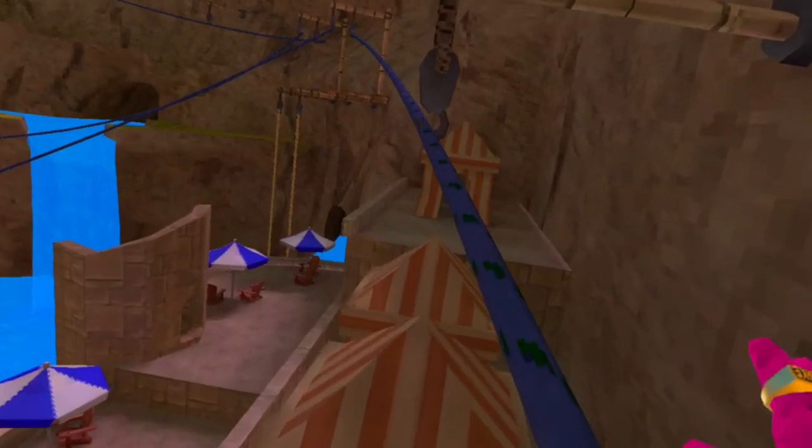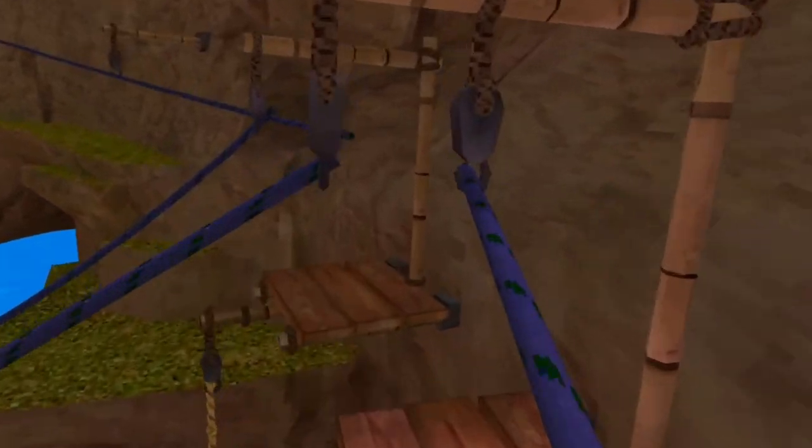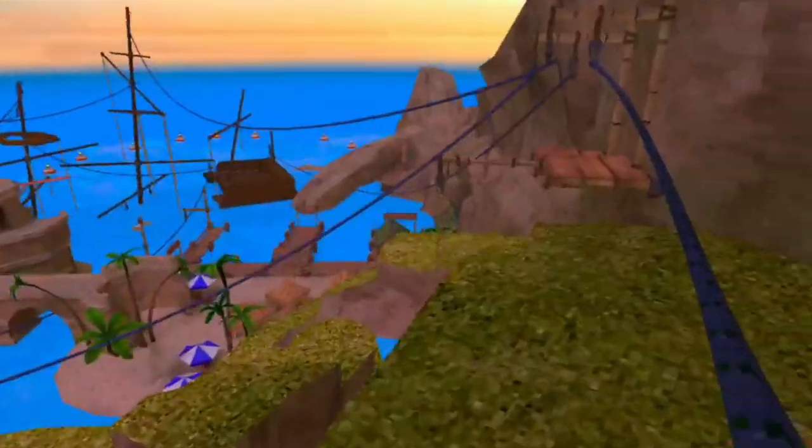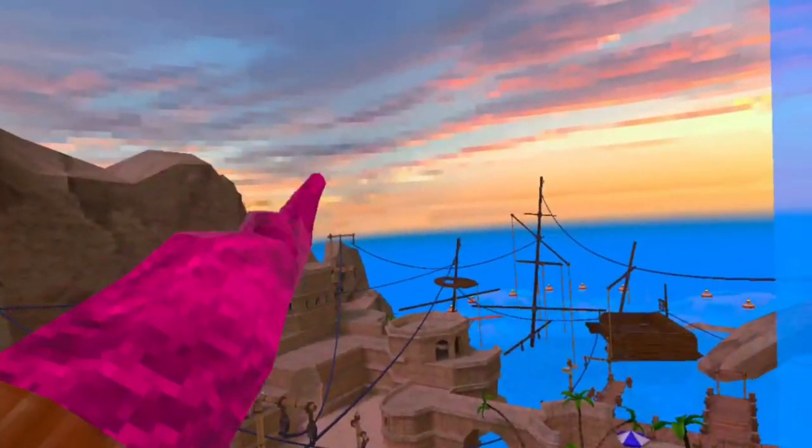After you do that it's smooth sailing. Go slowly and you can hop around like this, then you're gonna have a little jump right here, and boom — you have successfully run around the whole map. Now for the other way, there are two ways to do it: the easy way and the more complicated way.